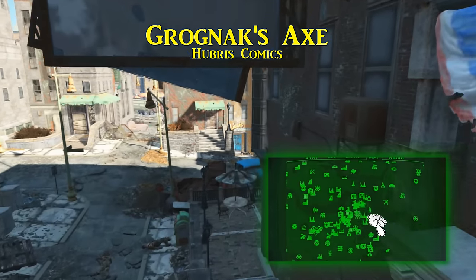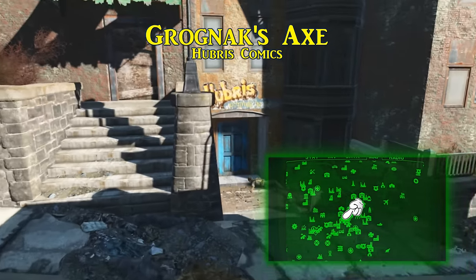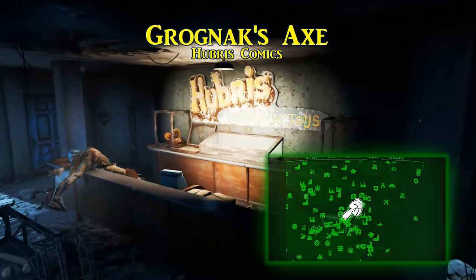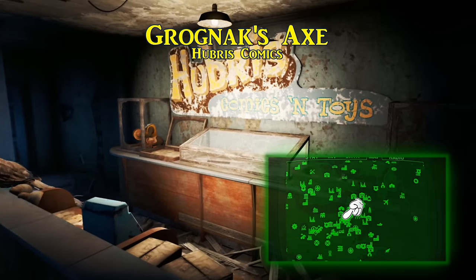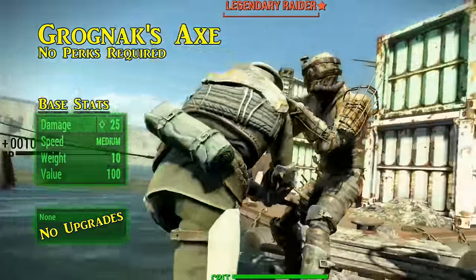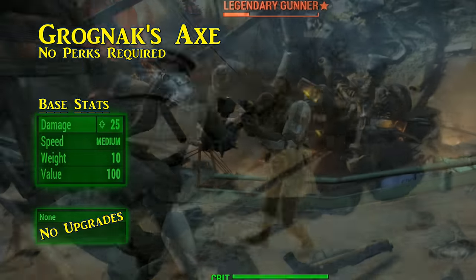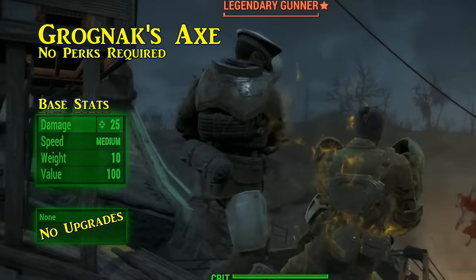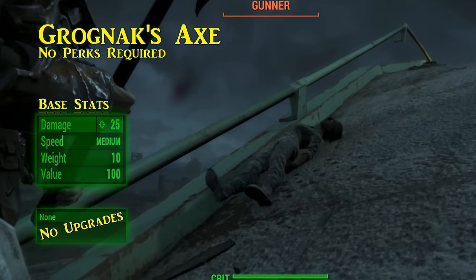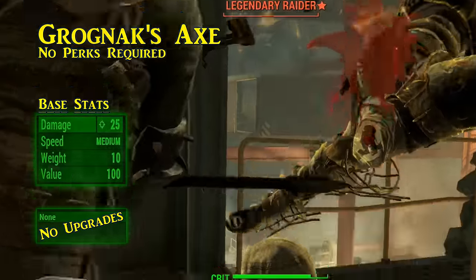Next is the signature weapon of a certain comic book barbarian — Grognak's Axe. You can find it in Hubris Comics, which is southwest of Goodneighbor and Boston Common. Right after stepping inside the comic shop, behind the front counter is a glass case with the axe inside. This case has an advanced lock, but if you are unable to pick it, bring a certain Irish bird and she will gladly assist. Grognak's costume is on the top floor in a locker. This surprisingly sharp replica has a base damage of 25, includes bonus effects of causing more stagger per hit and causing your target to bleed. In spite of being a large two-handed weapon, its swing speed is medium rather than slow, and it has a significantly low action point cost for VATS usage — as low as a combat knife. Grognak's axe is great to use early on, especially for efficiency.